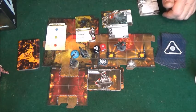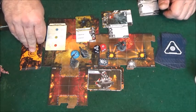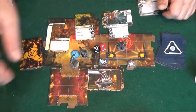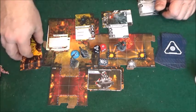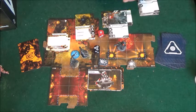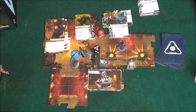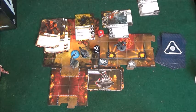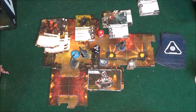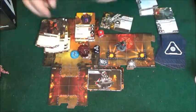Say you hit for four — how you defend is by revealing the top card of your deck, which has a number on it. If it has no shield, you take all four damage, which may be enough to kill the target. Some cards have a shield that reduces damage by one, some have multiple shields, and one special symbol actually cancels the entire attack. You apply the result to the enemy — for example, this Cyberdemon has 18 health.